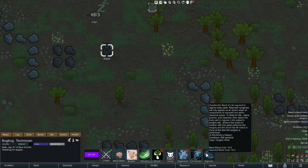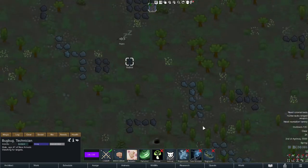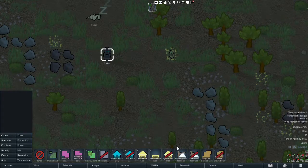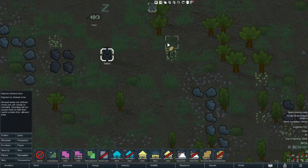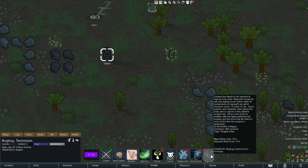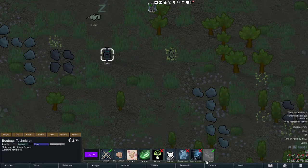Next up is Regrow Limb. This creates a seed of life required to regrow body parts. Regrowth surgeries will only appear as an option when all components — a single seed of life, mana potions, and a single medicine — are within the resource zones. You select the body part to regrow, and you want to make sure the Druid or anyone else with this spell performs the surgery, and that the Druid has 90 mana or more. You can also leave the spell right-clicked and create a regrowth seed zone in your allowed area. Every 10 minutes or so, the character will cast another regrowth into it as they walk past, allowing you to stock up on regrowth seeds.